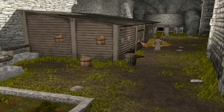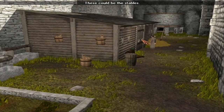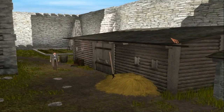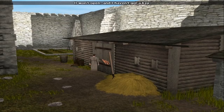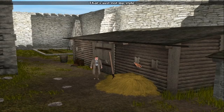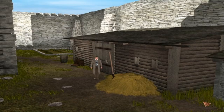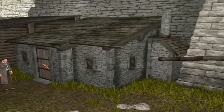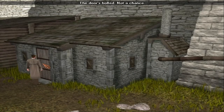These could be the stables. Can I go in? Of course I can't. Or can I? It won't open and I haven't got a key. Damn. It's a pitchfork — that's just not my style. There's a definite smell of stables. I don't have a key. The door's bolted.